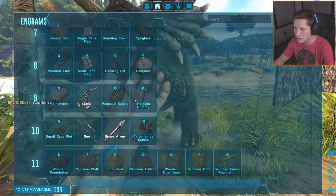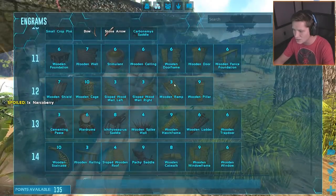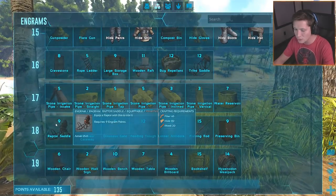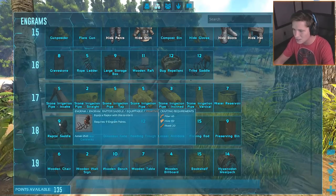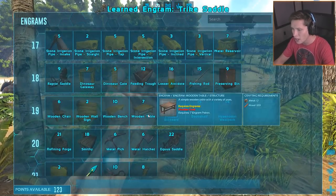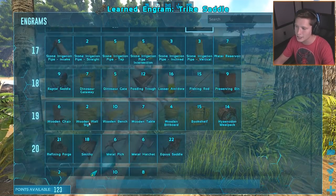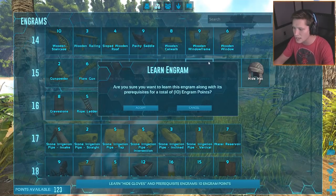We've leveled up quite a bit here. We have a ton of engrams to spare and we've got some cool stuff - like standing torches. There's a stimulant option, wooden cages, wooden ramps, all kinds of cool stuff. This raptor saddle has me really interested. I think that would be pretty sick, and we've definitely got the trike saddle to unlock. And of course we got the tranq arrow right here. I also unlocked the hide clothing.